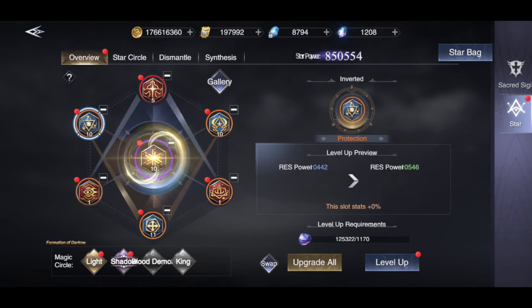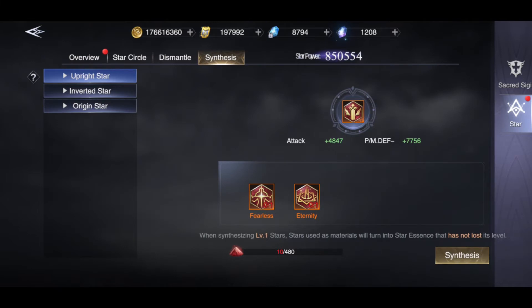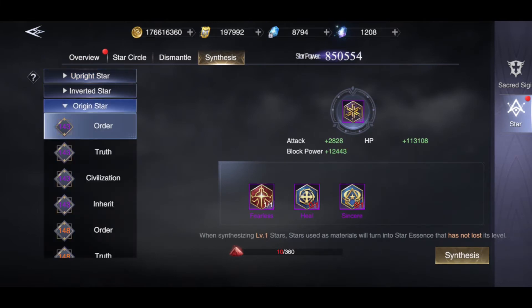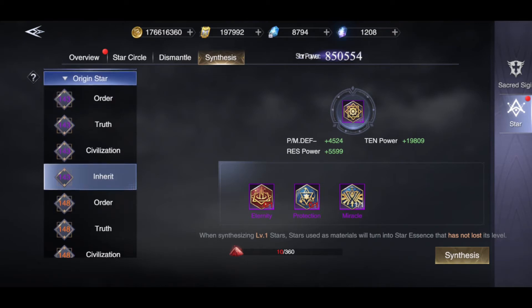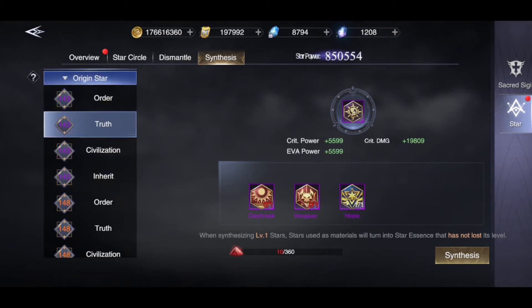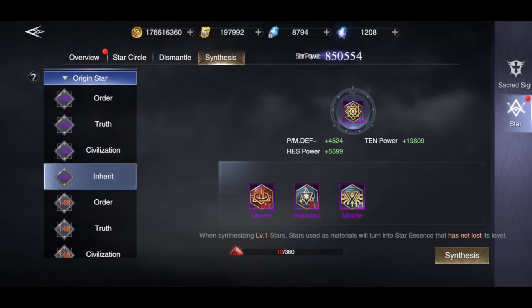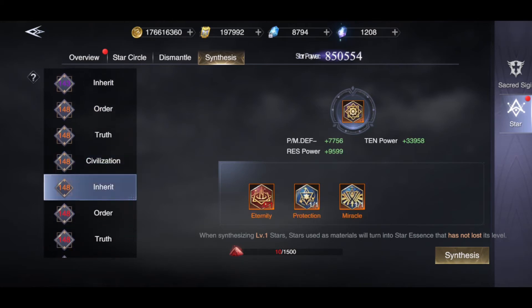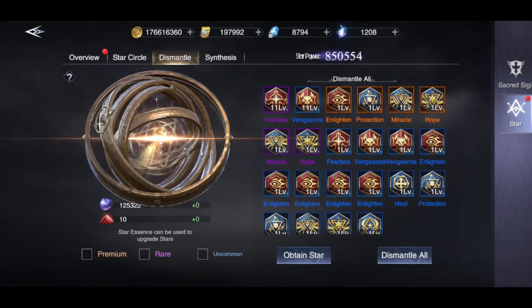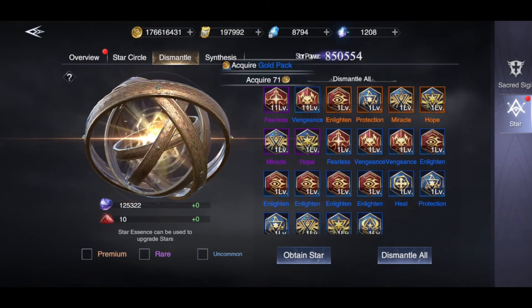It shows me all the upgrades. So I put it on the shadow, and for the light I'm able to put another - now I have enough to synthesize another one. But I don't have the order, and now I don't have neither of them because I dismantled some of them. That's why I said pay attention exactly how they are called to be able to make more. The red dust is quite hard to get, so that's why you have to pay attention exactly what you dismantle and what you don't.